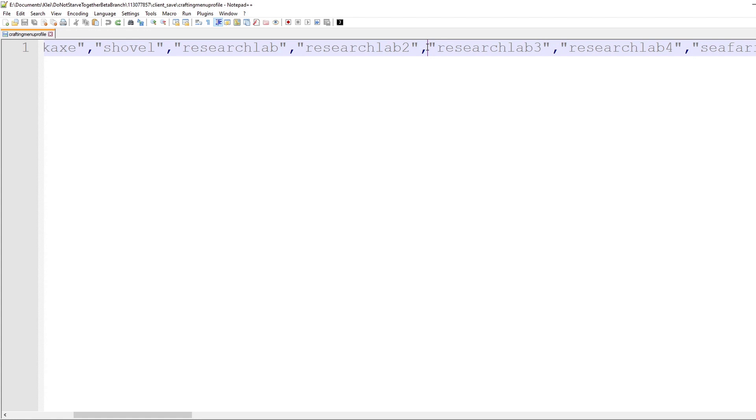Here we have Research Lab 3 and Research Lab 4. Research Lab 3 is actually the Shadow Manipulator, and Research Lab 4 is the Prestihatitator. I want the Prestihatitator before my Shadow Manipulator. So all you do is highlight Research Lab 4 with the quotation marks and the comma, cut it with Control X, go above Research Lab 3, paste it with Control V, and there we go — Research Lab 4 in quotation marks with the comma, and then Research Lab 3.